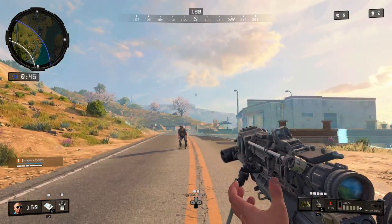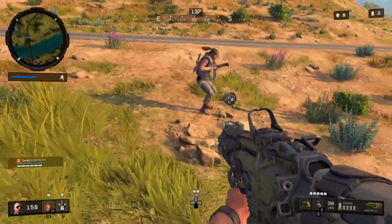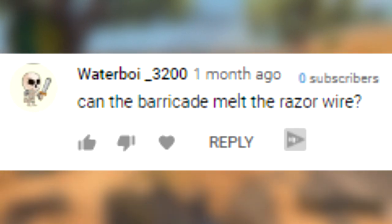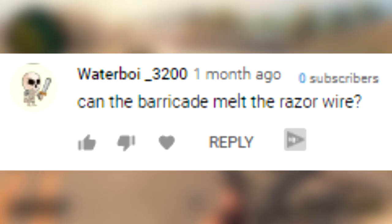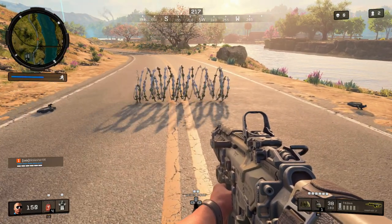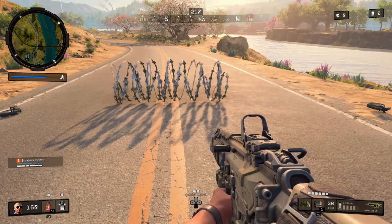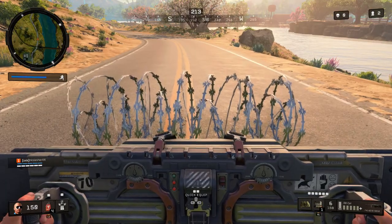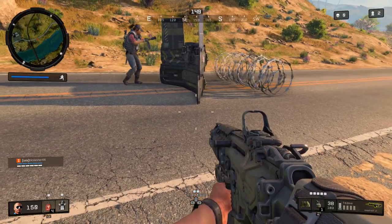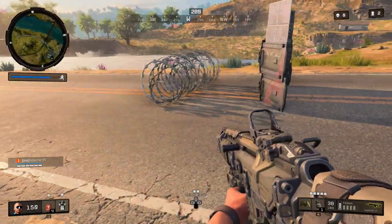Coming up next is one so simple I would have assumed we already tested it, but we simply haven't done it yet. Waterboy underscore 3200 asks: can the barricade melt the razor wire? I'm guessing we haven't tested this yet because it's kind of a Torque thing against a Torque thing, and I assumed that it would. However, upon testing this, it absolutely did nothing to the razor wire. The barricade stood there, the razor wire stood there, nothing happened.